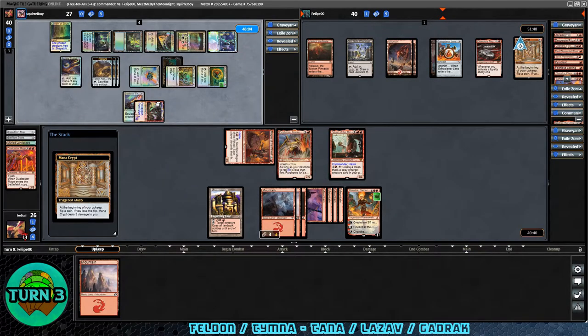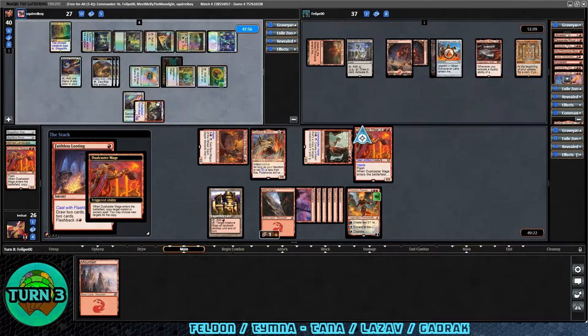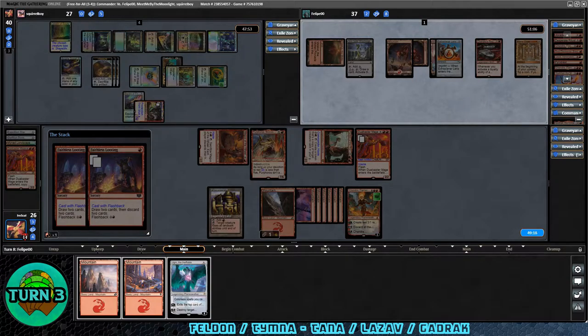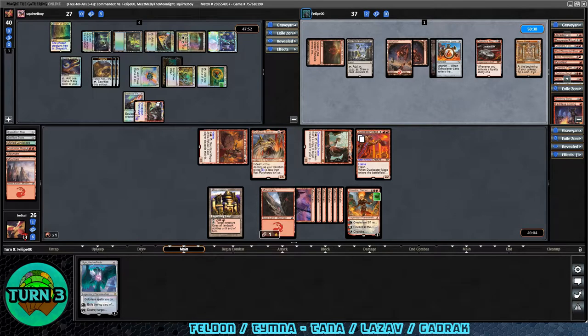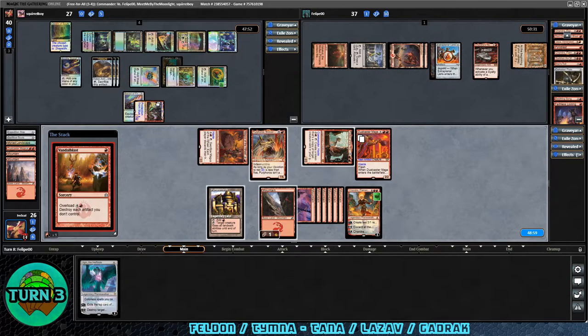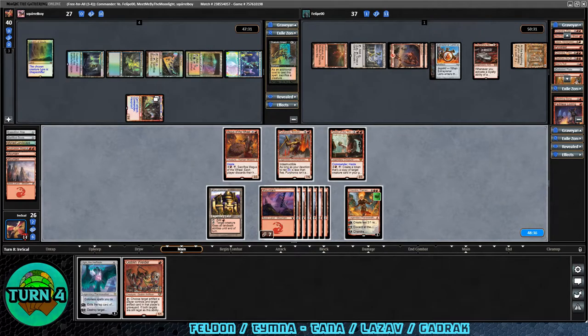Over to Gradrock's turn — Mana Crypt triggers and they get the bonk, down to 37. Faithless Looting — we could copy that and why not? We get our own copy. We'll only have one card after everything but we get card selection. Ugin is pretty good; unfortunately it doesn't help us against the Sword, but might help against the Gradrock player if we survive. Let's discard both Mountains. Gradrock discards War's Toll and Darksteel Plate — no creatures to equip. They have two cards in hand. Then Vandal Blast on Overload — that gets rid of the Sword problem, so now we can block Lazav assuming we get a flyer.